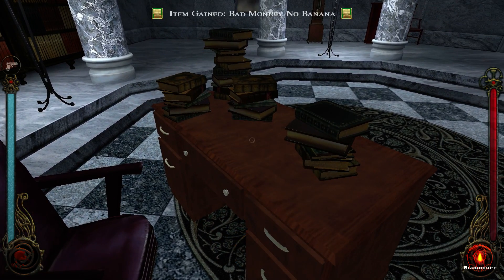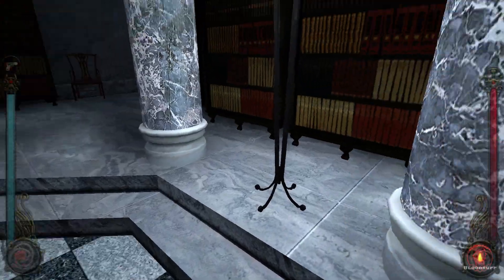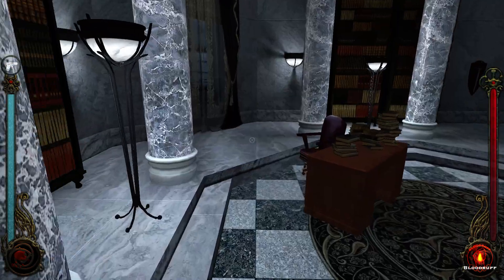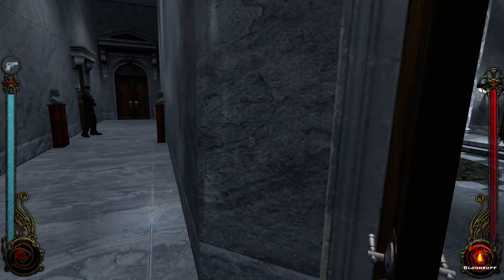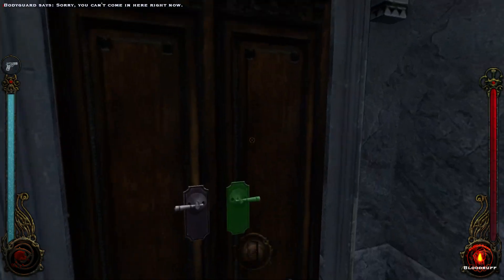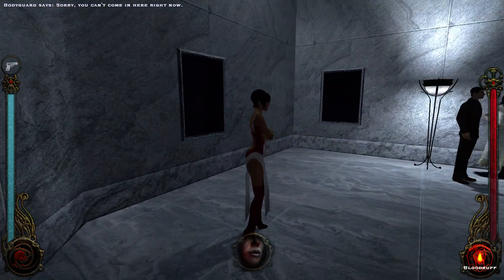Bad monkey, no banana. That one is for research skill nine. That does not look like a nice chair. I've never seen one of those chairs but they don't look comfortable at all. Best chairs are always the big tall ones with all the arms around them. Sorry, you can't come in here right now. Okay, that's good to know. I am going in there, but not right now. I'm gonna look around. It was a shame that I couldn't get her to talk.